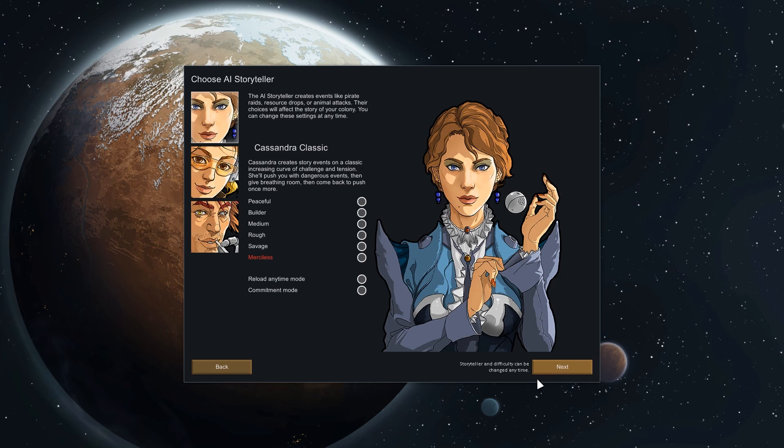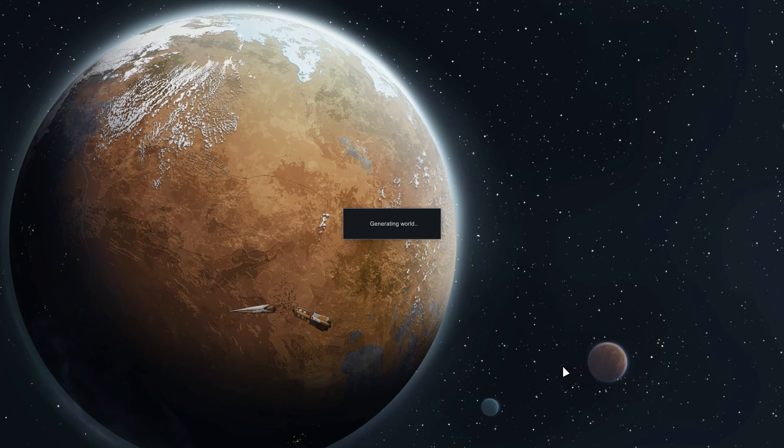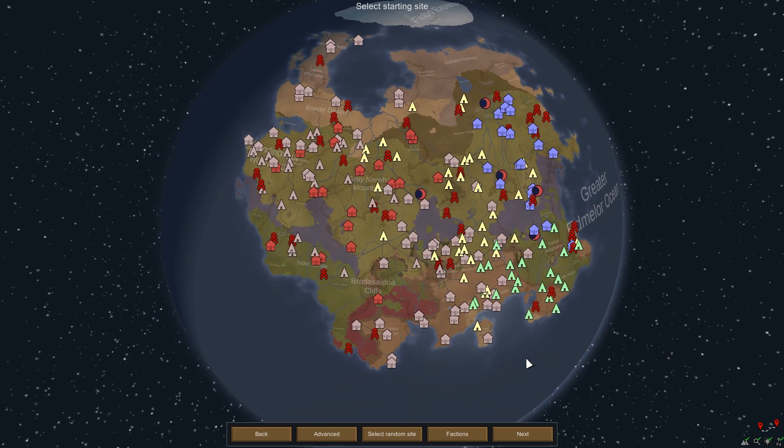New colony, scenario doesn't matter. Cassandra, Merciless — I don't trust it not to crash. Let's go ahead and get our planet generated. All right, so you can see there are extra factions and they're kind of loosely clustered. I didn't want to really get overboard with that, but this makes a little more sense to me.